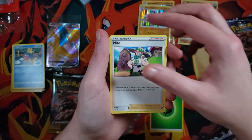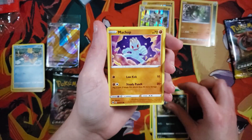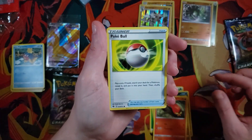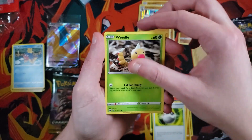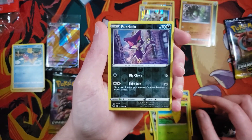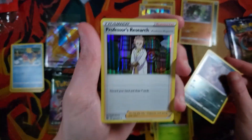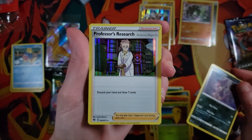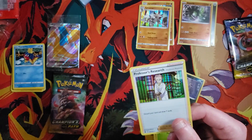We got a Leaf Energy, a Milo, a Grape Ball, Absol, Machop, Sizzlipede — look at me saying that without a problem — Pokéball, Weedle. Reverse is a Purloin, and for the rare it is — Professor's Research. I want to get a full art of this. Because who doesn't love Grandma, right?